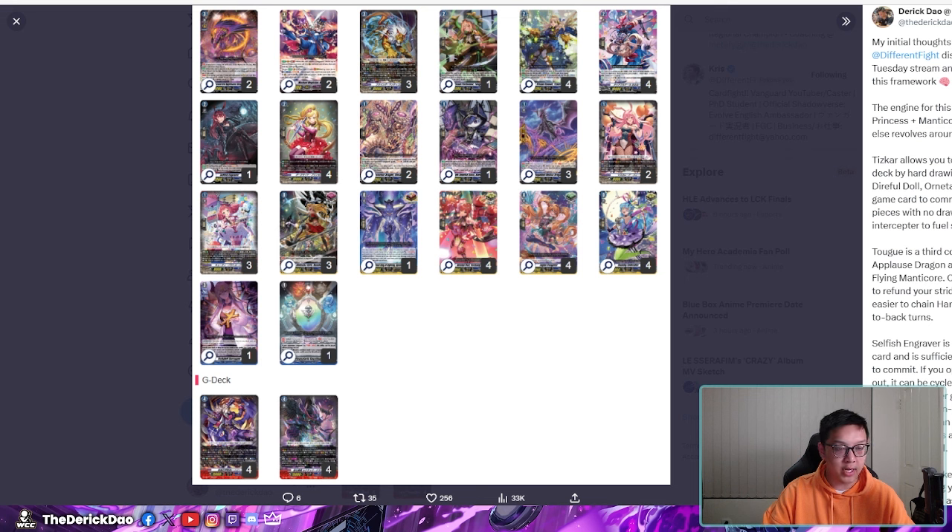You play one Amethyst — on-demand Counter Charge, which is good, and a 20k shield whenever you need it. We play a 3-1 split of the Perfect Guards, pretty much normal for any deck in the format, maybe other than Shoujo Doji which likes to run four Stealth PGs. You play two Masquerade Bunny and three Cutie Paratrooper. Masquerade Bunny is your searcher for Harry to be able to stride into the Harry grade four, and it's a nice 5k that you can use to stride if you don't have a great card in hand.